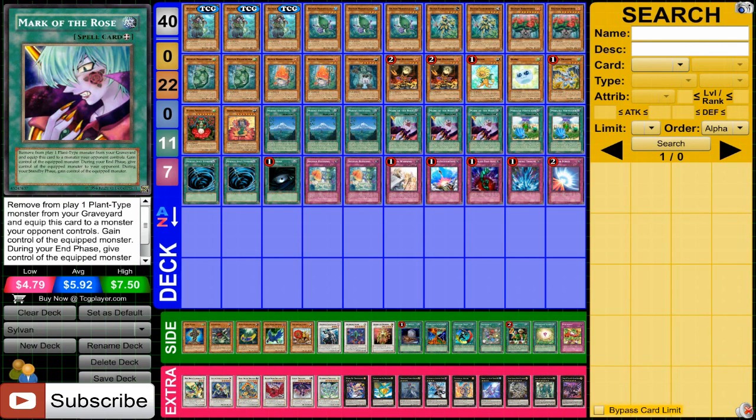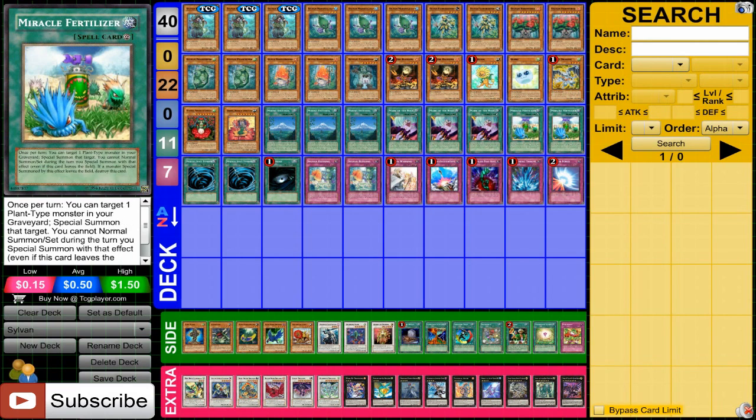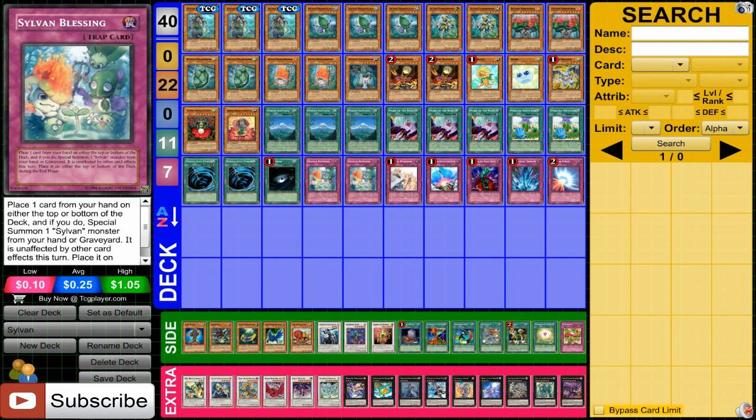Then Mark of the Rose — we're loading the graveyard with plants like crazy, so this is just really, really good. It fits in with plants in general, but Sylvans just work so well with it. Along with that, Miracle Fertilizer — you have so many Sylvans in the graveyard, and you can just keep bringing them back with a card like this, which is really awesome. MST, Dark Hole. Sylvan Blessing can be pretty interesting, allowing you to special summon a Sylvan and also reuse its effect. Being able to use these effects over and over again, even though they're really powerful on their own — running two of this, thought about running three, it's a very good card.